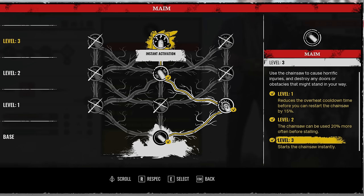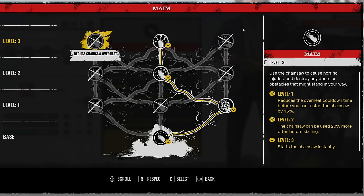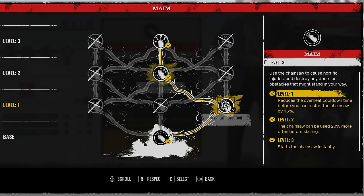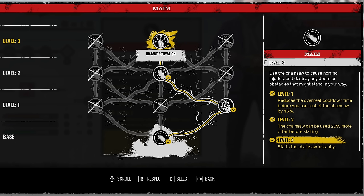And finally, level three starts the chainsaw instantly. This is literally a no-brainer. Starting the chainsaw instantly and putting pressure on the survivors as fast as possible is crucial to being Leatherface. When you play Leatherface, survivors are starting to learn to move much faster, so you have to maintain speed. Once it's back, you can instantly turn it back on and get back into the game. Instant activation can get you on those survivors, start breaking doors in the basement, crawl spaces, shutters — you want to get on them as quick as possible.